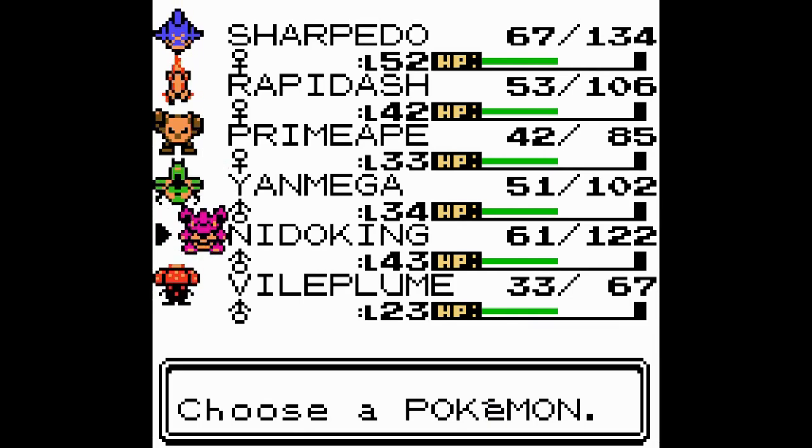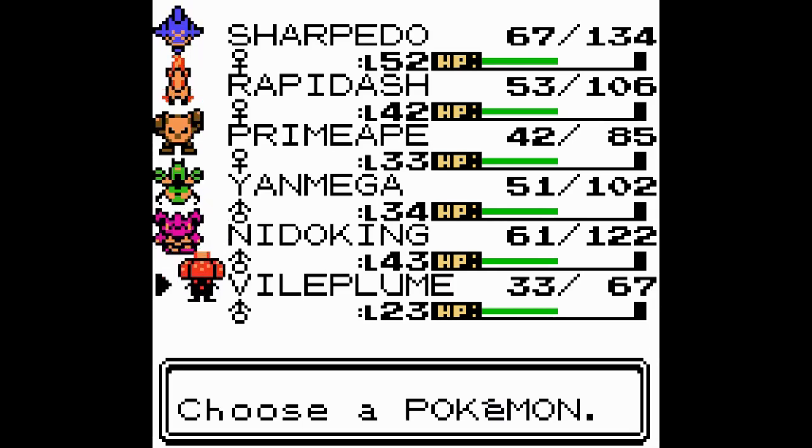There's Nidoking - pretty decently strong, where we discovered a glitch. And then Vilecroom, possibly the weakest but also very helpful. But of course now we also have a level 44 Dusclops, so...